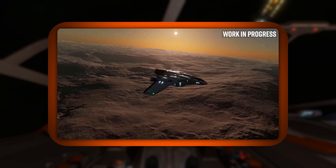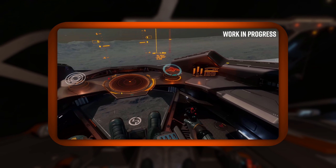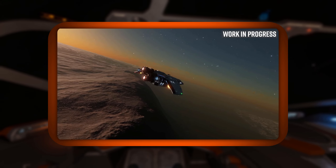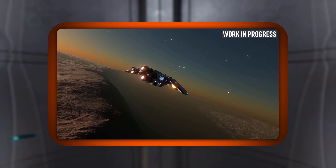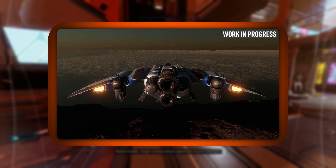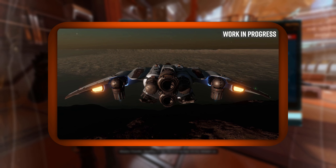You wouldn't think this thing is made of paper just by looking at the hard points, because it has six of them, four of which are mediums. The other two are smalls, but four medium hard points is surprising. They were joking about the fact somebody is going to 1v1 this thing with a Hydra, which is absolutely going to happen, and somebody is going to win.